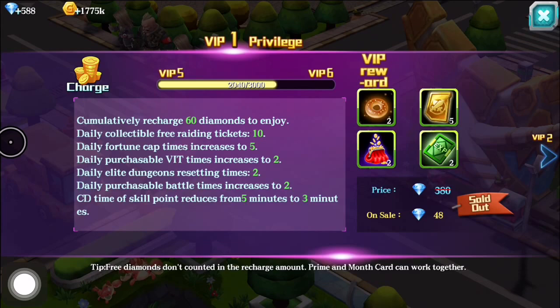Just to get into the VIP program, all you have to do is buy 60 diamonds in the game. That's equivalent to about a dollar, and that will give you some more benefits that you already see in the game — it just makes them more efficient, such as VIT times increasing to 2 and the cooldown of skill point reductions going from 5 to 3. As you progress in VIP stages you can get that down to 1 minute and increase the limits of pretty much everything here.